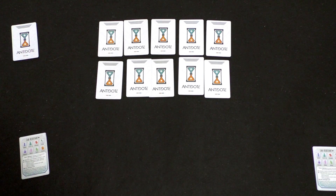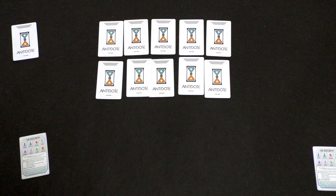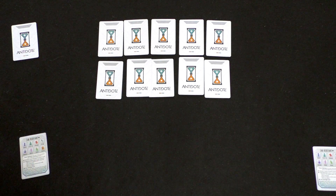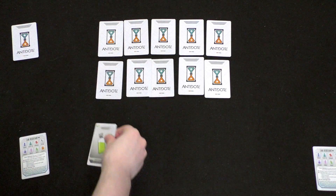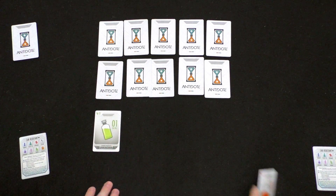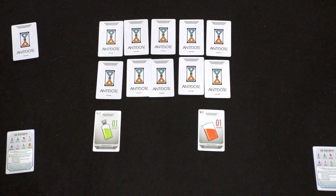Is this now your turn? Yes. I'm going to move this along and take a discard action. That means if you discard a number card, play it face up in front of you; if it's a toxin card, play it face down. I'm going to play this face up in front of me, and this face up in front of me as well. It is now your turn.